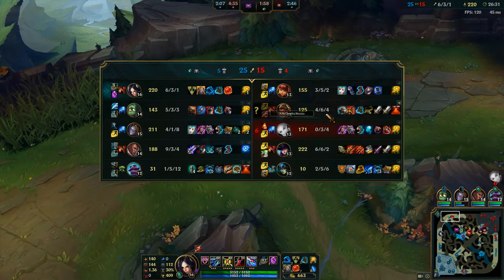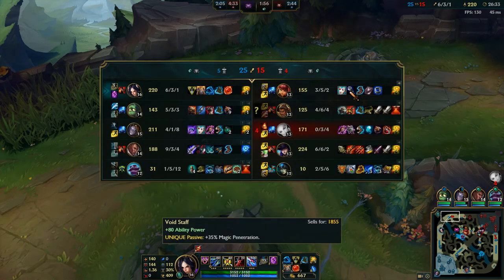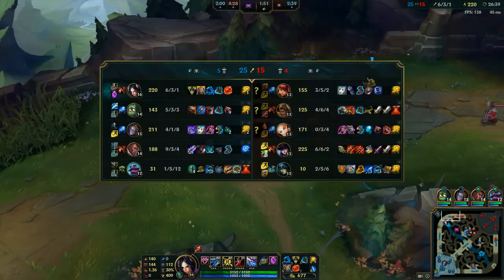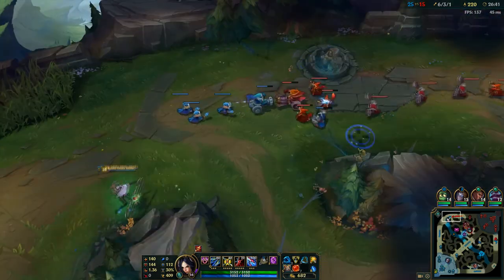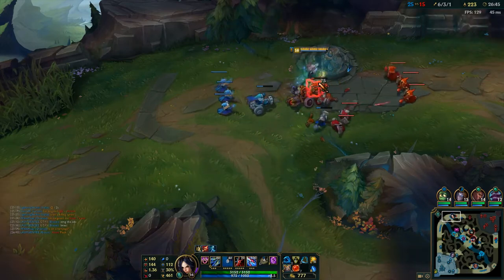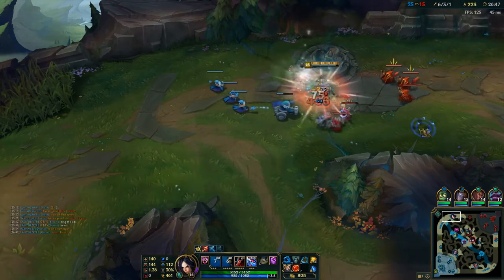With Annie's build she's got a lot of magic penetration, but if I've got that much health — even though Liandry's does percentage health damage — with my W healing and healing from my ult, I just feel like she can't burst me anymore.